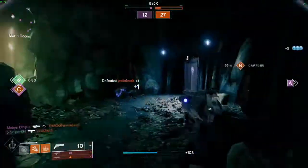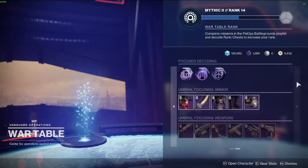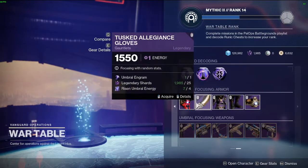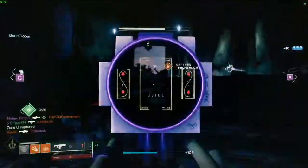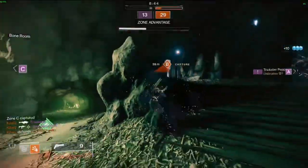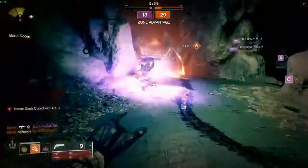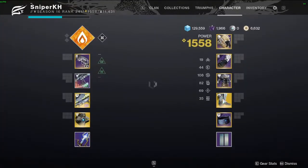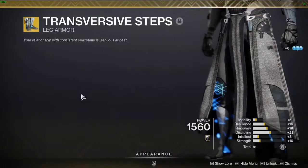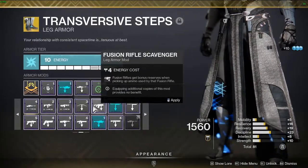The next way of farming high stat roll armor is by decrypting umbral engrams at the war table at the end of the Helm for armor. This method is easier for players to do, and with how far we are into the season, you can unlock upgrades for the table to make this farm much more efficient. The only thing you will need for this farm is the first upgrade on the top row of upgrades. Other upgrades will help you obtain the materials needed to get armor faster, namely Risen Umbral Energy. This method is really good because it has a guarantee of dropping armor at or higher than a total of 63, which is great.